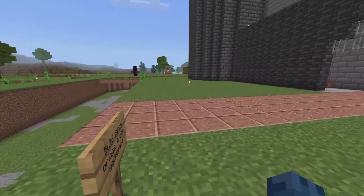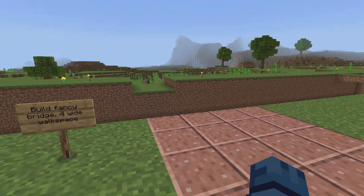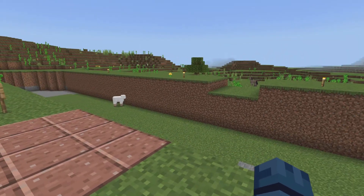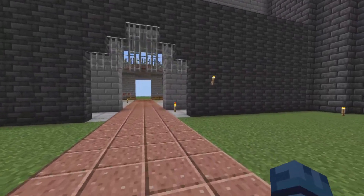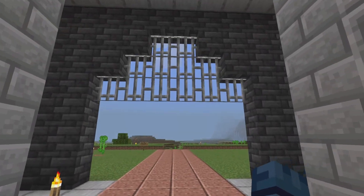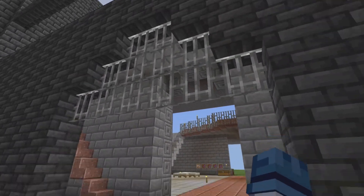We just gotta put the lava in, but we're not doing that yet until we make the bridge that's gonna go across. We were gonna do a bridge where you could hit a switch and it would open up for you, but it turns out redstone on Bedrock is limited. We were also going to do something like that for the main gate where it would open up, but we ran into the same problem.